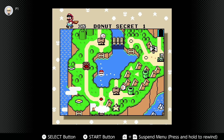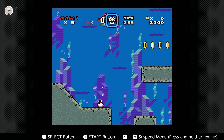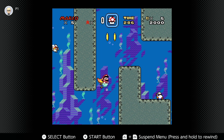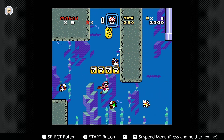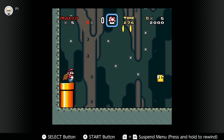you need to be in Donut Secret 1. Once you enter the level, all you gotta do is enter this blue — blue slash purple somewhat — pipe.